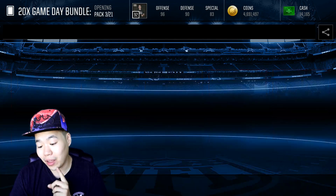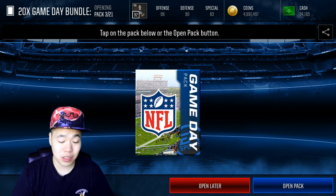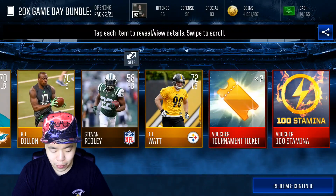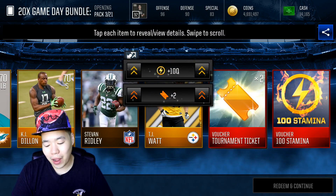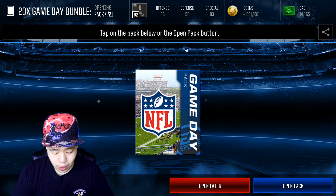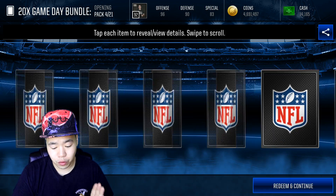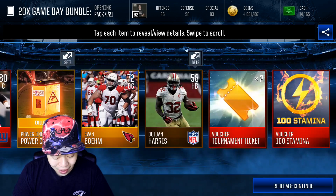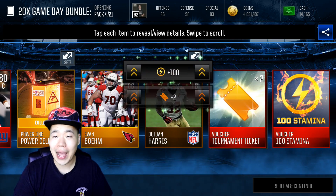The best part is that you get bronze players. Bronze players can be used for game plans, which is really clutch, especially when you want to make game plans. No elites here, but we get our vouchers. I'm excited to get the bronze players — very useful. I use them for game plans and also for the 24-7. And we got another elite — Chuck Pagano. And we got a power set. That was a really good pack.